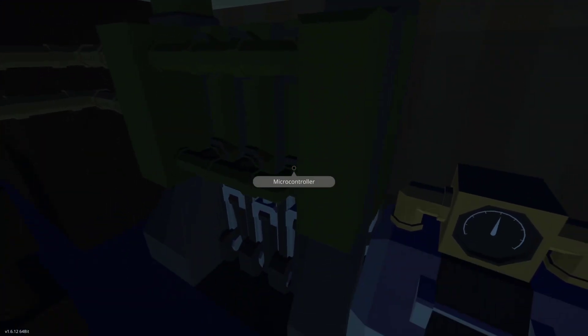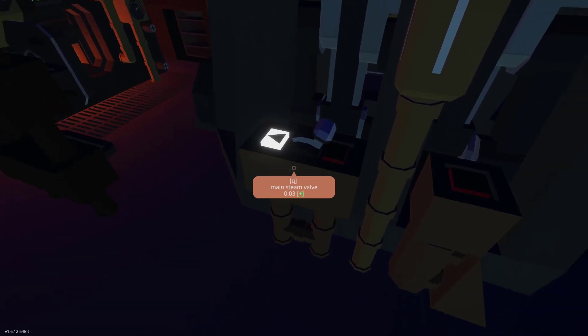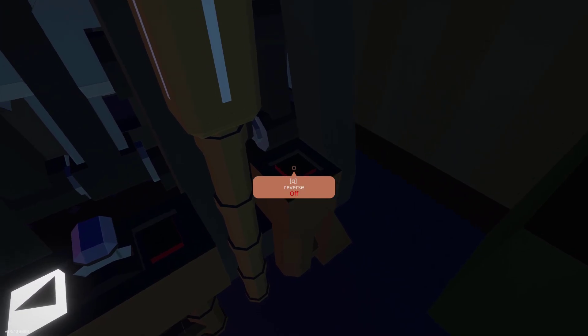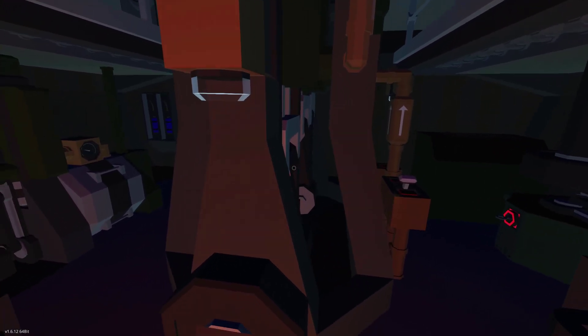Let's check around for any more controls. Looks like we've got a generator and then we have the engine controls. This is pretty straightforward — we've got a steam valve and then a reverse gear. It's always a little bit mesmerizing to see those reciprocating engines move. Let's go above.